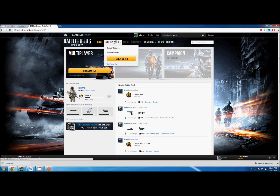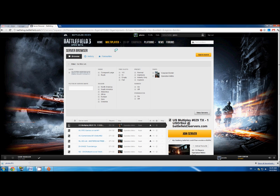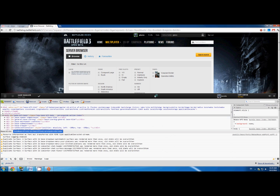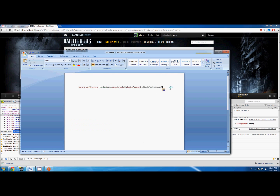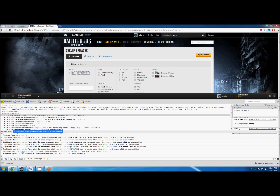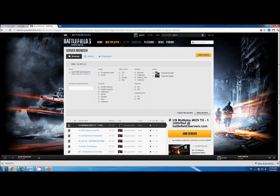Click on Multiplayer, hover above it, click on Server Browser. What you want to do now is hit Control, Shift, and J — that opens up the console. I'm going to go ahead and copy and paste this specific code here. I will attach this to the YouTube video in the description box. You want to copy and paste it into the console area and press Enter. It should all turn blue, which means it's working as intended.